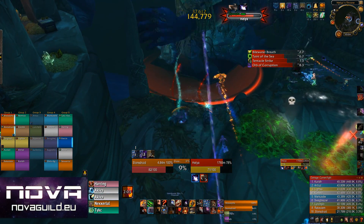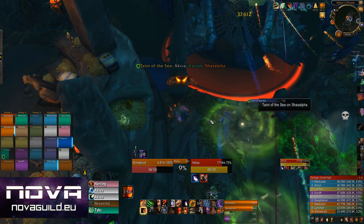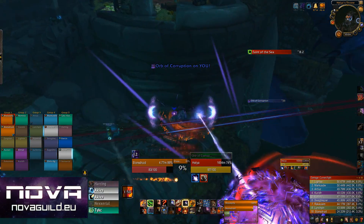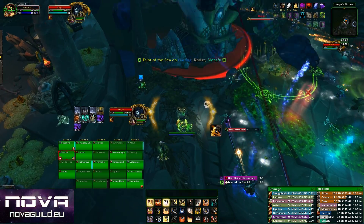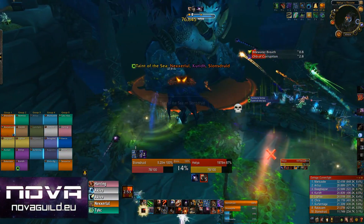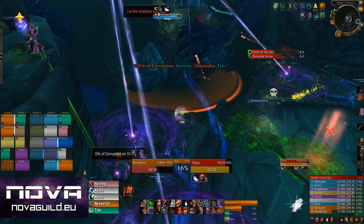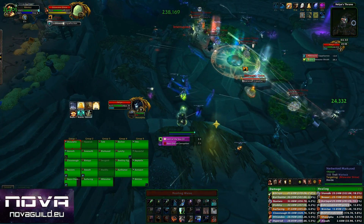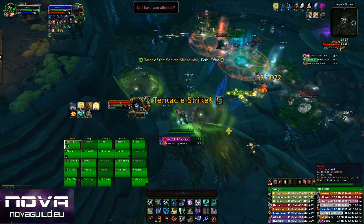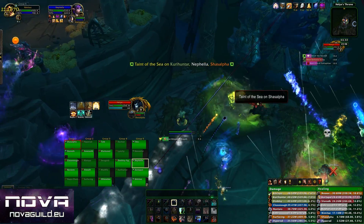Being pre-spread also helps with the Taint of the Sea debuff. This places several dispellable debuffs on raid members that deal high ticking damage. When dispelled, a green swirly circle appears on the ground which explodes shortly after, dealing a ton of damage and knocking players. Dispel these as soon as possible and move out of the explosion. We assign each healer a number — healer 1 dispels the first person in their raid frames, healer 2 the second, and healer 3 the third. This ensures everyone is dispelled very quickly.